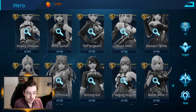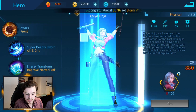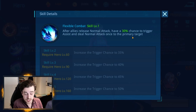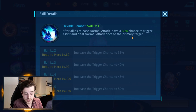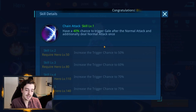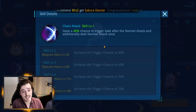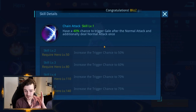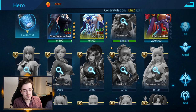Some heroes combo really well together. One combo worth mentioning is with Phantom Blade. She has the ability Flexible Combat — after allies release their normal attacks, there's an increased chance she can trigger assist and deal a normal attack against the primary target. This combines really well with Storm Witch, who has the ability Chain Attack, giving her a chance to attack again after she's already attacked. So you attack with Storm Witch, then hopefully Phantom Blade attacks, then Storm Witch attacks again, and they keep going — dealing an awful lot of damage. Meiko Tono, or Storm Witch, is a great hero to pair with Phantom Blade.